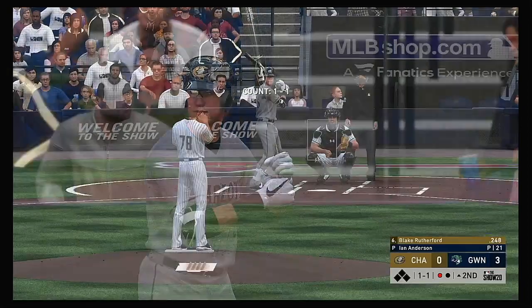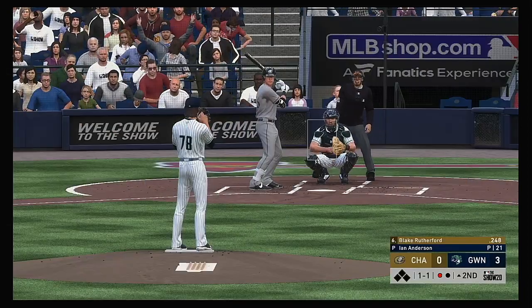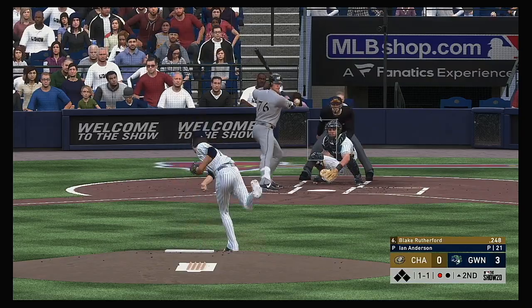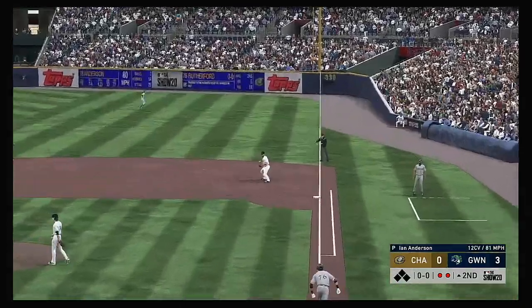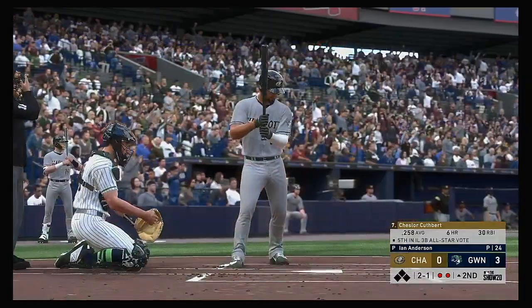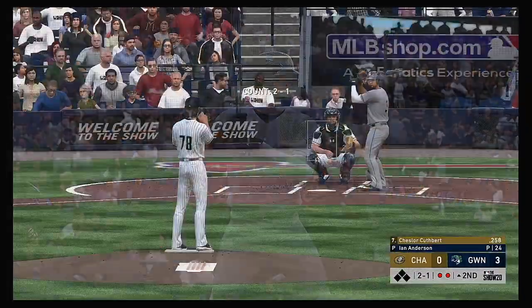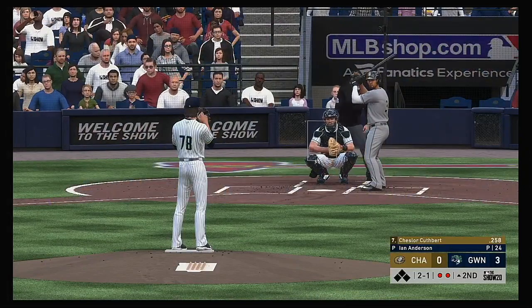Striding in: Blake Rutherford. He's back in the starting lineup for this one after sitting out last night's game. Snatched out of midair at first base for out number two. Standing in: Chesler Cuthbert — they'll work on keeping this top of the second alive.